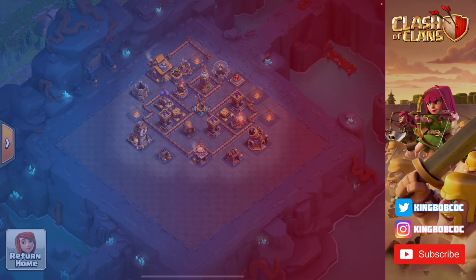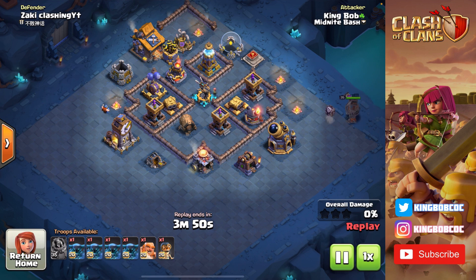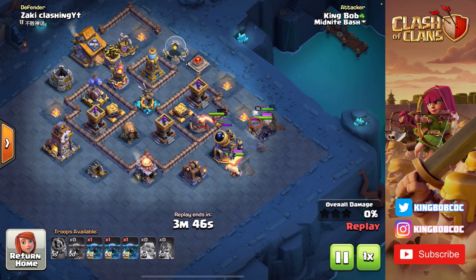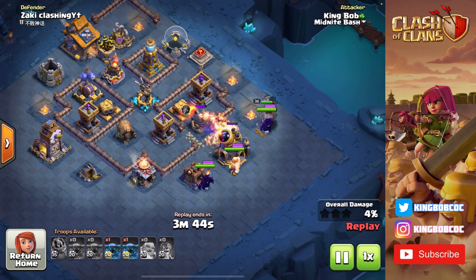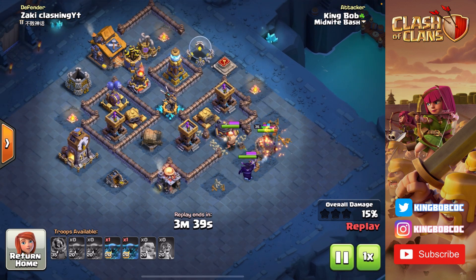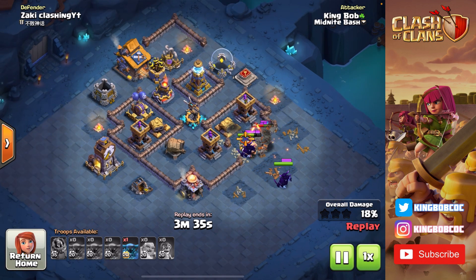The next replay is against Zaki Clashing YT — a name in the builder base, that's for sure. I'm coming in here with the same approach, but look at this: my Bomber hits a push trap. Really nice trap placement here and I lose my Bomber. But I'm using PEKKAs, so it's no problem if I lose my Bomber — PEKKAs are so strong.